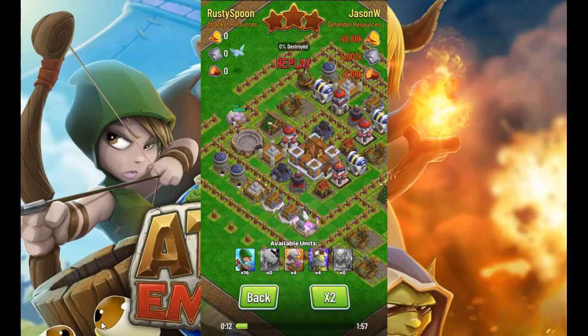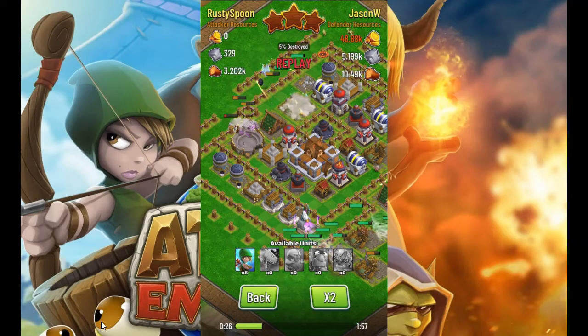If they attack your base and get two stars on your base, you are then given a nine-hour shield of protection. If, like this replay here that we are watching, they attack your base and get three stars, you are then given a 16-hour shield of protection.